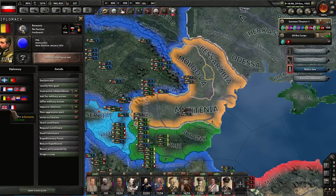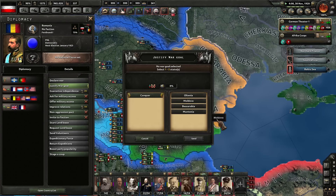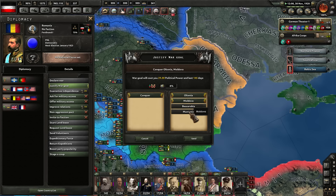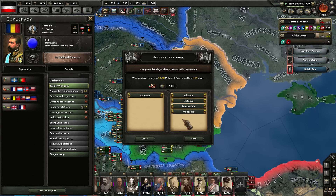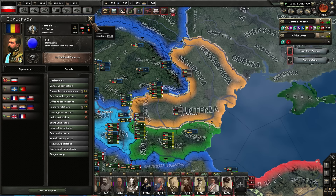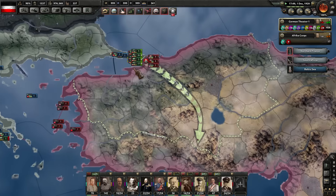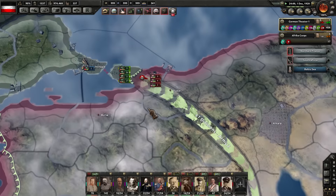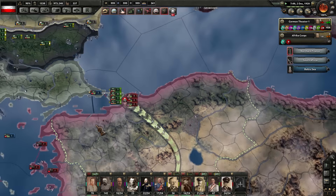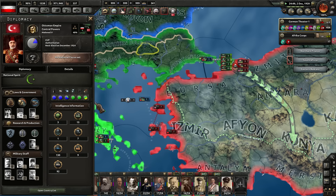So we do need to start justifying war goals — we could roll into Ukraine there as well eventually. Justify a war goal — conquer — on all of them. 195 days. I guess the reason I'm doing all of that is to make sure I pick up all of that territory when the war kicks off. Still showing as red over here now near Constantinople, but again the Ottomans are actually producing out divisions now.